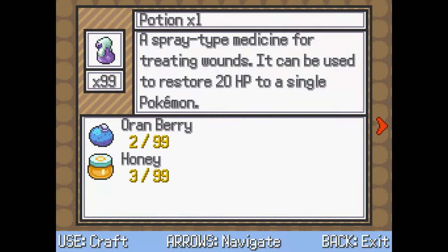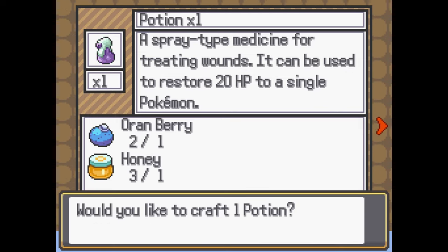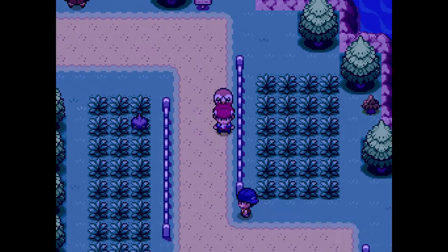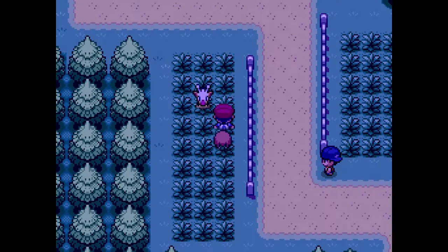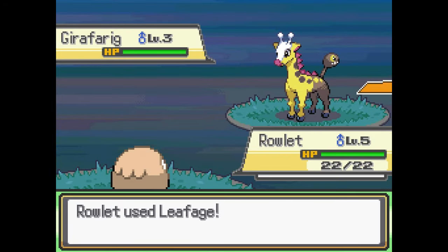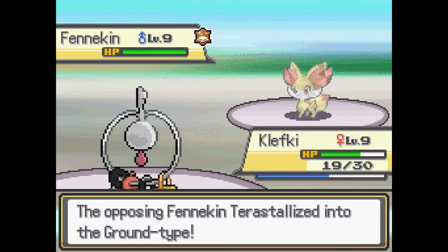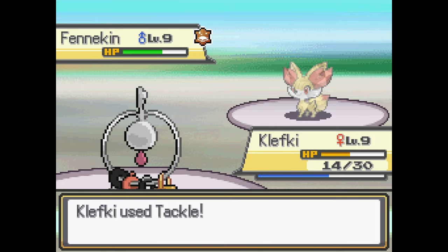After that, the game introduces you to some pretty interesting mechanics. A lot of regular items are now required to be crafted rather than purchased. While this may add an extra layer of resource management, it also gives the game a more open-world feeling. But a feature that really took me by surprise was the overworld encounter system. Pokemon can still be encountered through random grass spawns, but they will also appear in the overworld for you to see, which makes finding a specific Pokemon easier, more fun, and adds a bit more charm to the whole experience. This game also has terastallization, which is pretty cool because not a lot of fangames have that yet.